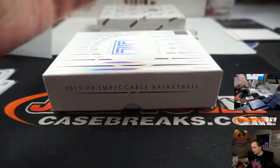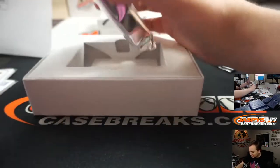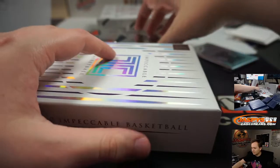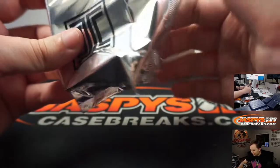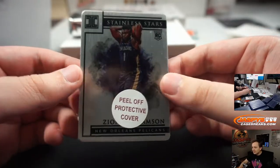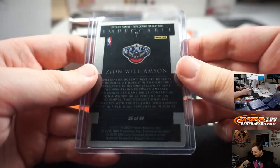Johnny said the medallion is always in the middle box. It does feel heavier. Hopefully we hit one of the medallions that aren't off-centered. Oh, we've done a lot of these — I've only seen it once. 25 of 99 Zion — Stainless Stars. How much did that go for? Probably a few hundred bucks. Something crazy — 300 something. Pelicans — Brian S. 25 of 99, 24 off the jersey.